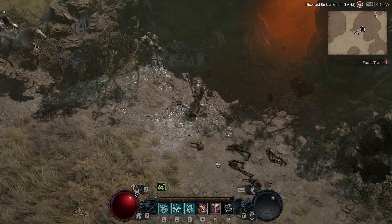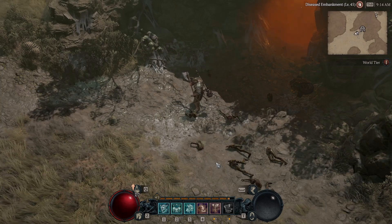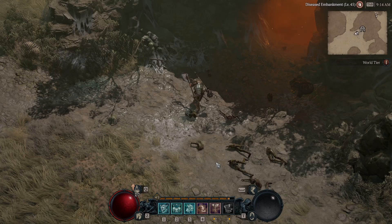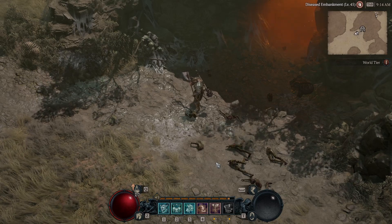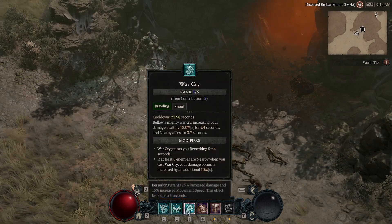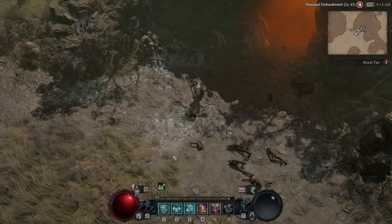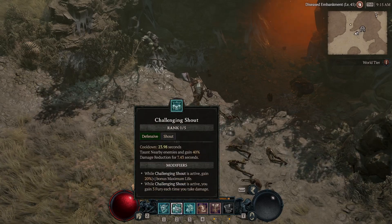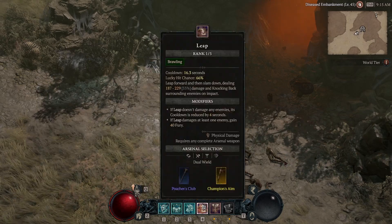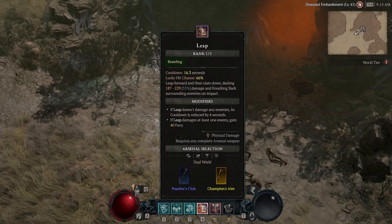The most common problem people have is not having enough Fury. You need to understand how Fury generation works with this build. I'm using three shouts, and the problem I see is people use all three shouts at the same time — never do that. Rallying Cry and Yelling Shout generate Fury, so stagger them. I'm also using Leap because I get 40 Fury from it.